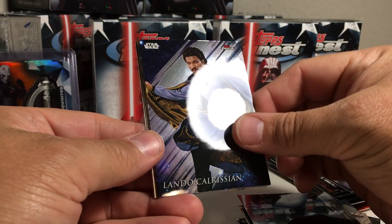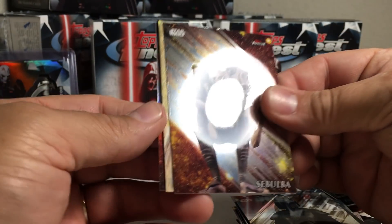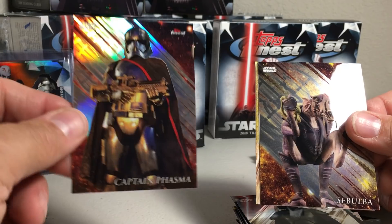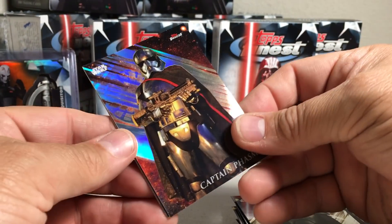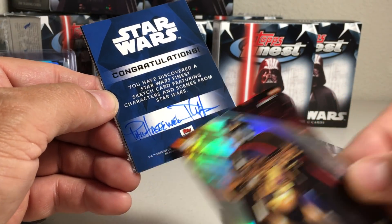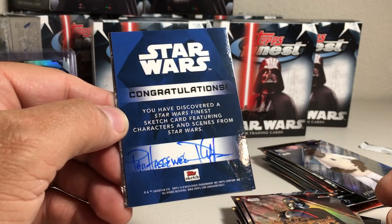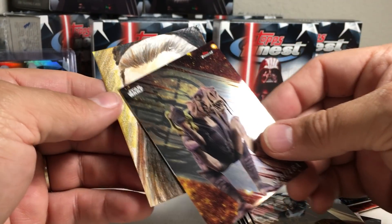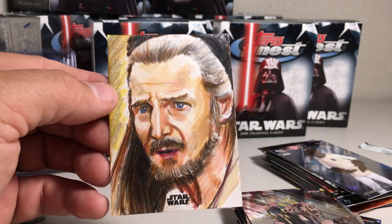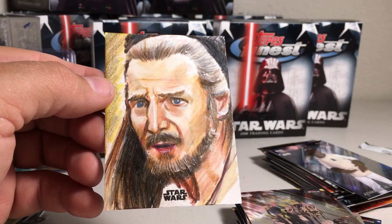Now for the last pack. It's got Lando Calrissian, looks like we got another sketch, Jango Fett, Sebulba, and a Captain Phasma refractor. Let's flip this over to reveal the artist. Congratulations, you discovered a sketch card — Phil Hassawi. I don't think I've seen any of his sketches before. Oh, that's sick! That is an awesome sketch of Qui-Gon — that's fantastic!